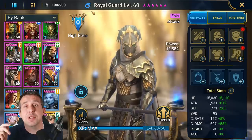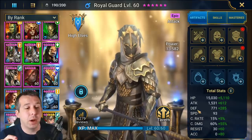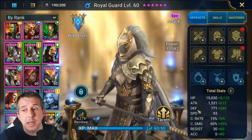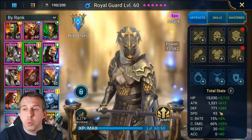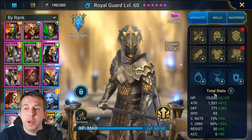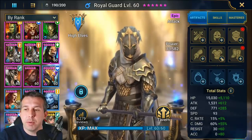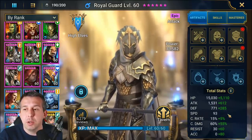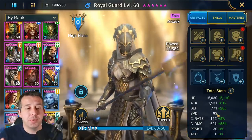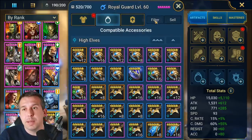You want crit rate to be 100% for most content. If you're running him in a specific dungeon where he's the powerful affinity — like level 20 spider where you're against spirit affinity — he naturally gains 15% more crit rate so you can build him at 85% crit rate just in that scenario. You also need to make sure he stays alive. His defense is never going to be enough to keep him alive, which means you need high HP. Most people will build him 100% crit rate, high crit damage, high HP, reasonable speed, and reasonable accuracy.